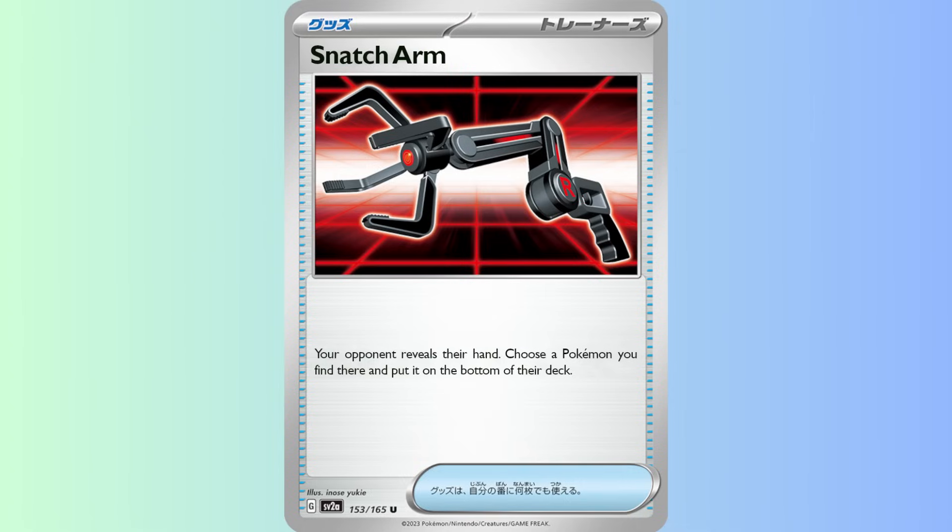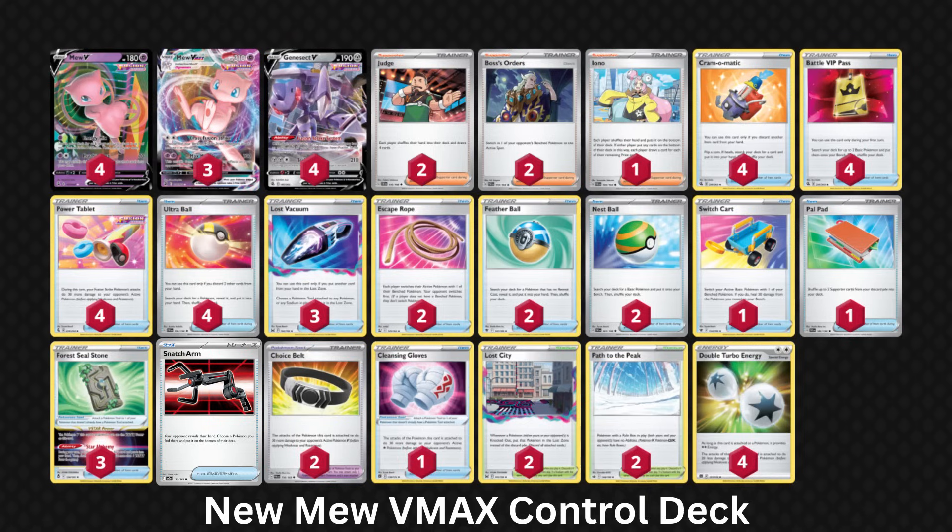Snatch Arm actually makes Mew Vmax so much better. Remember when you all said this deck was done with the release of Spiritomb that won Worlds? Well, technically it was the Fusion Energy Meloetta build that won Worlds, not this one. That's because Spiritomb and a few other cards were major problems for the control build of Mew. But with Snatch Arm and 151, get ready to see a return of this monstrosity.